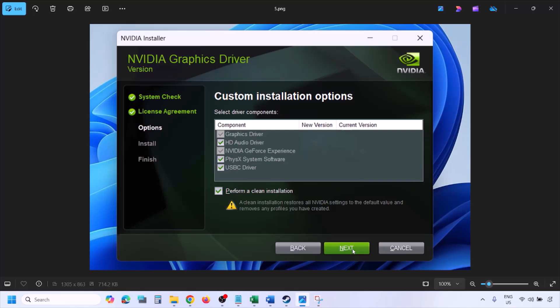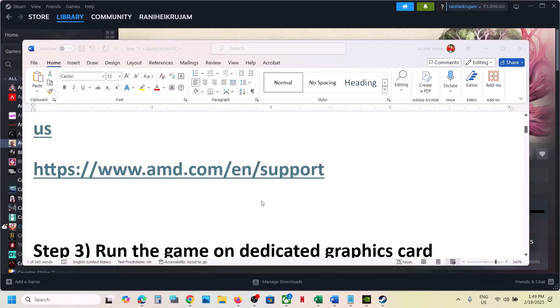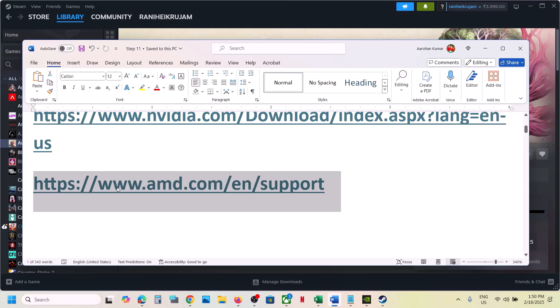Once the installation is complete, restart your computer and after the restart launch the game. For AMD card users: go to the AMD website, first uninstall the current graphics card driver, restart your computer, then go to the AMD website, select your graphics card, install the latest driver, restart your computer, and then launch the game.